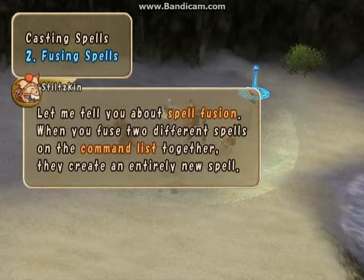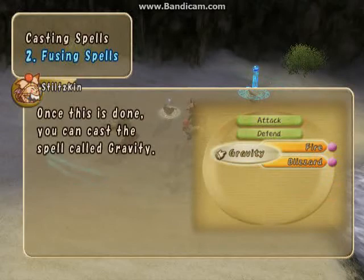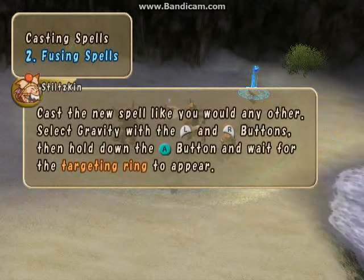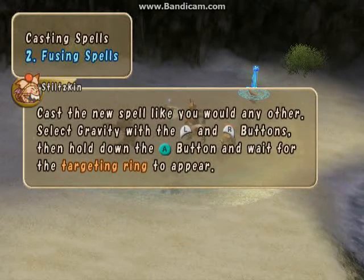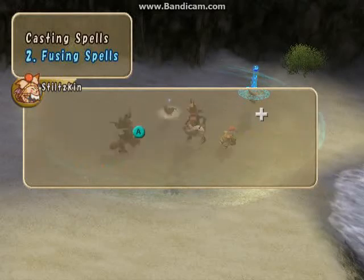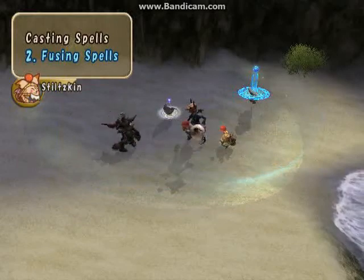Let me tell you about spell fusion. When you fuse two different spells on the command list together, they create an entirely new spell. Let's try putting fire and blizzard next to each other on the command list, then selecting fuse. Once this is done, you can cast a spell called gravity. Cast a new spell like you would any other — select gravity with the L and R buttons, then hold the A button and wait for the targeting ring to appear. Finally, select your target and press the A button.